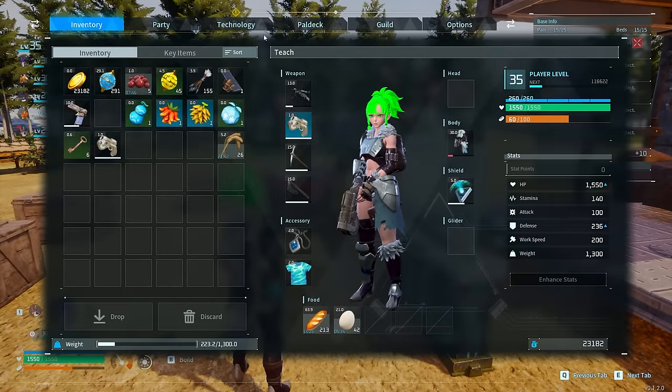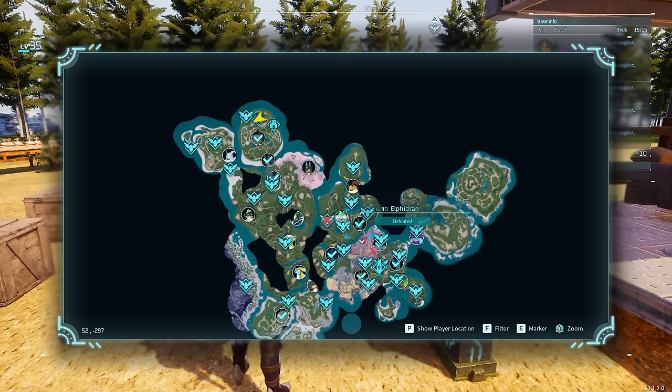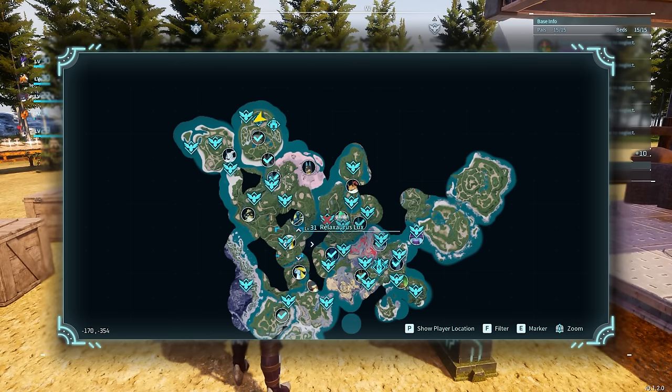Next, there are tons of bosses all over the map. The level difference really doesn't matter much — as long as you're within about 10 levels of the boss and have a high enough sphere, you can defeat it. I defeated a level 30 Elphadron when I was level 15 using a gigasphere. Just tank the boss, get it low enough, then throw pal balls. There seems to be an increased catch rate on bosses, so don't be afraid of them.